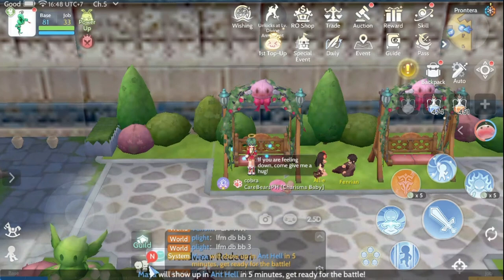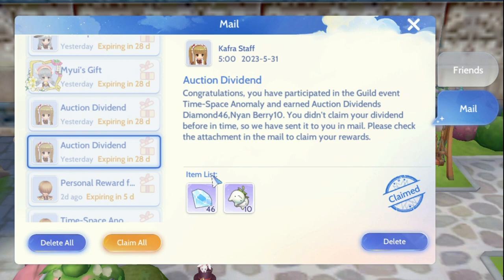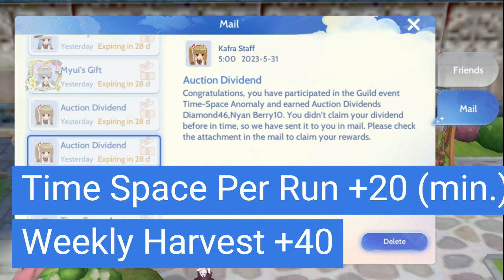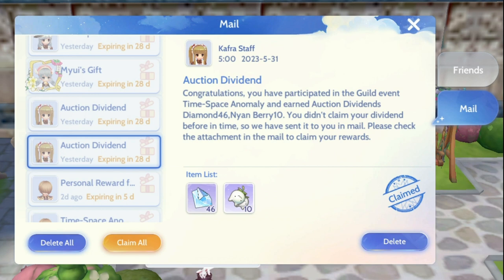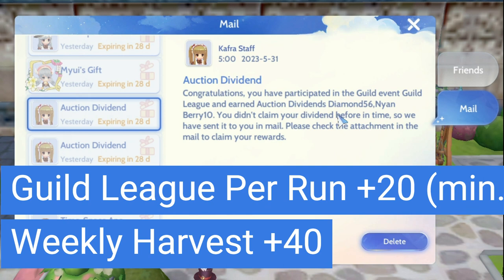Next is the time-space anomaly event. Just to share how many diamonds I get — there is a range. This week the first time I got 46 diamonds, but last time I got around 20. This event can be done twice, so I'll take the lower end of 20 diamonds for each run. One week I can do two times, so that is 40 diamonds a week.